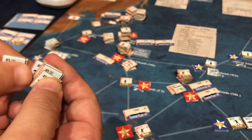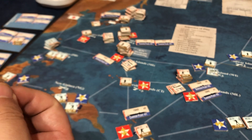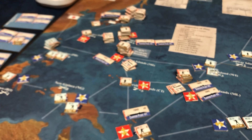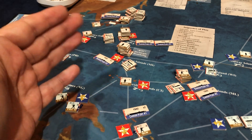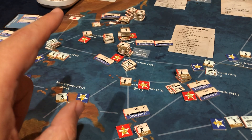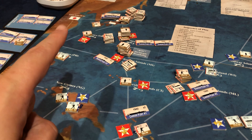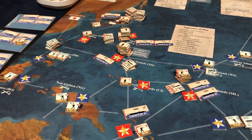If I'm willing to spend four supply points, I can put four planes in that box. I have to produce these first, of course. But if I put four of them in the box, what they do is — I need to look up the timing — but you can take one ship, one plane, and one infantry and move them to the reinforcement pool. So basically you kill one of each.